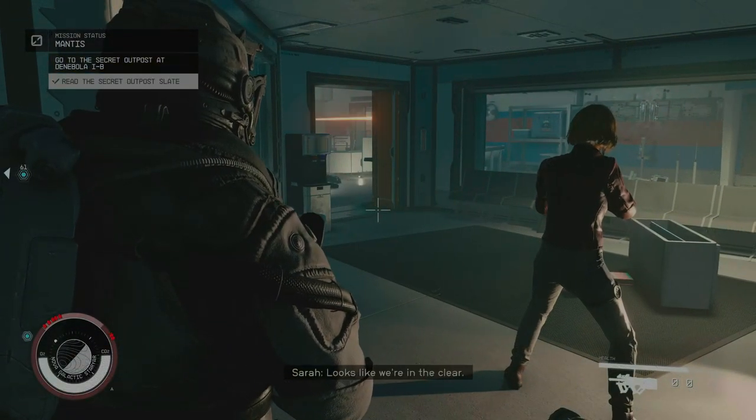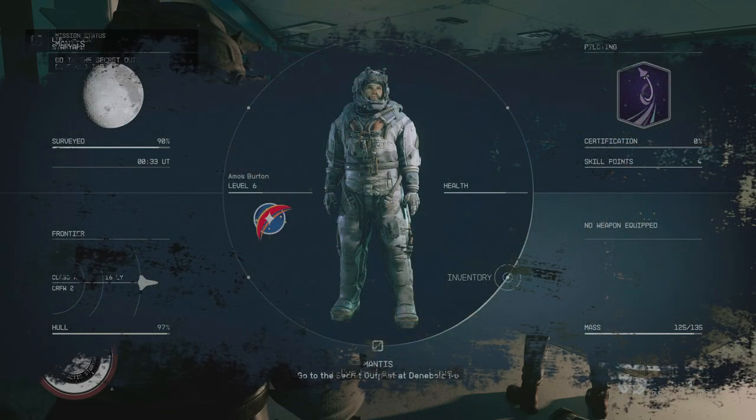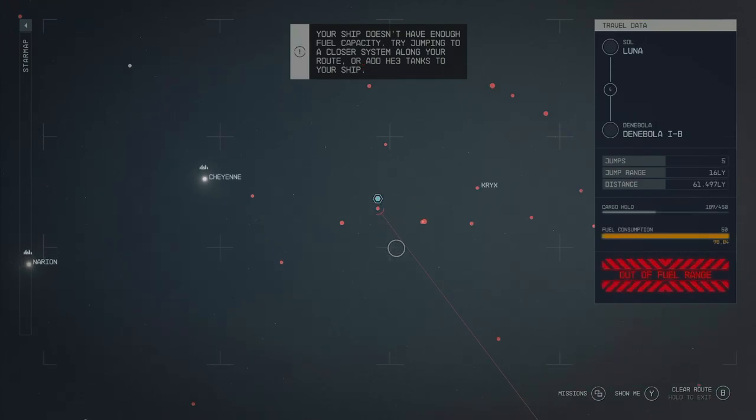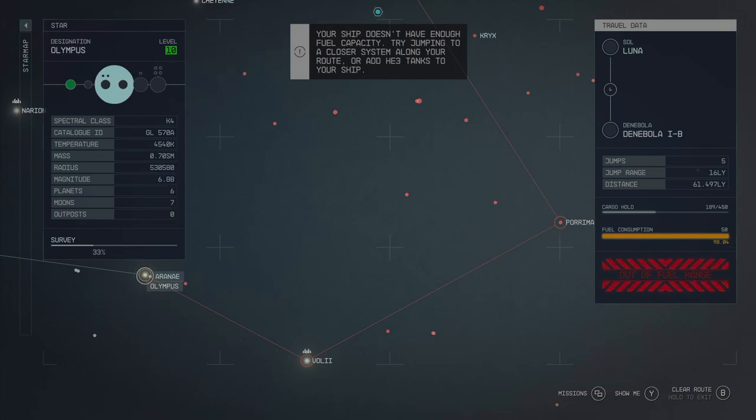You're going to want to read it, then you'll be able to get on with a completely new quest called The Mantis. What you're going to do is go to the secret outpost at Denabola. Now, this is quite far away, so if you're doing it very close to the start of the game, you might not have enough fuel to get there. Just fast travel to whatever systems you can along the way until you can get there completely.